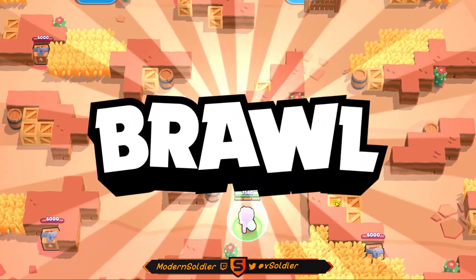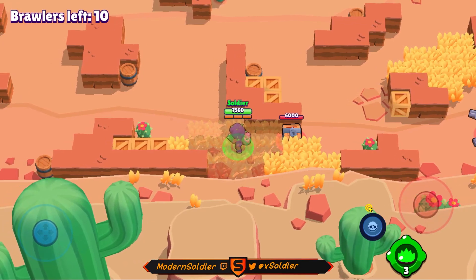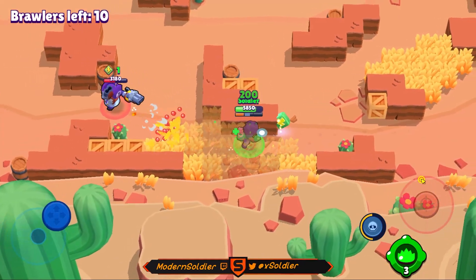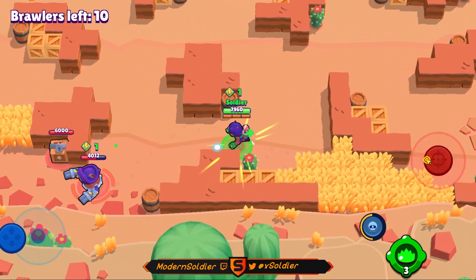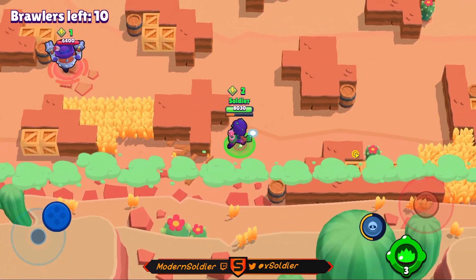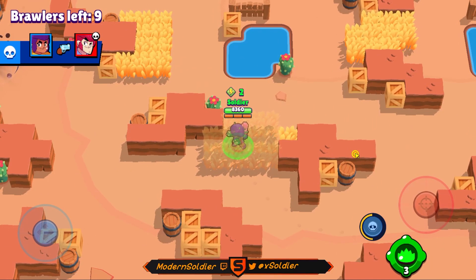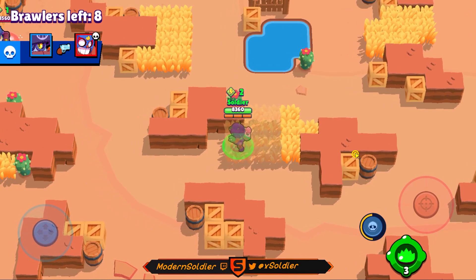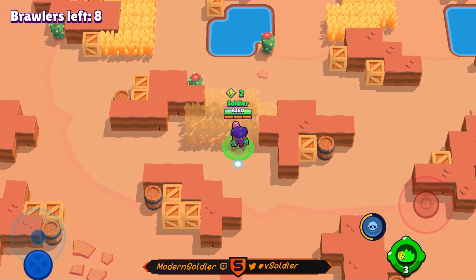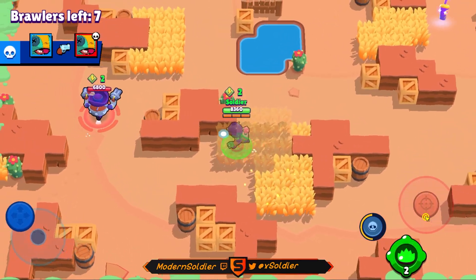We're spawning at the bottom of the map — the perfect spawn I was looking for this entire recording. As you can see, there are bushes at the spawn point and a power cube you can get fairly easily. This Daryl, unsuspecting, is going to come over. I get some nice shots on him because he went for the box, and we grab an easy cube and build a lot of super — even though we didn't get the kill. I'm also going to put a bush at the back here so if I need to fall back and hide, I have something to work with.